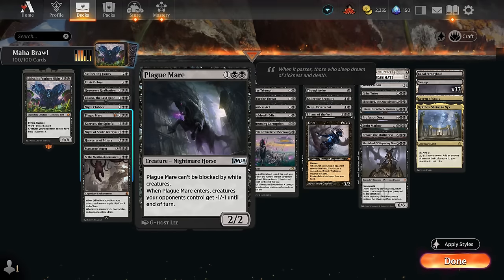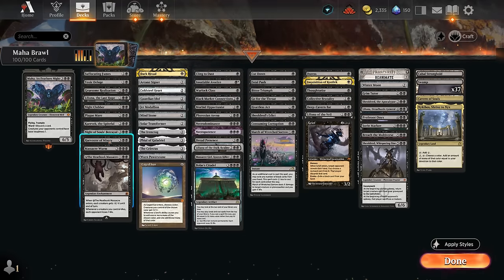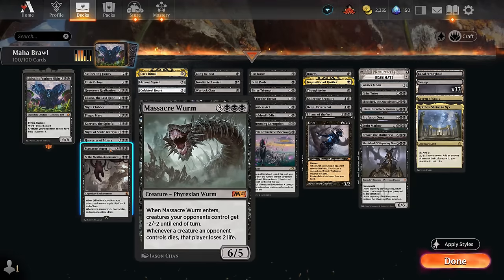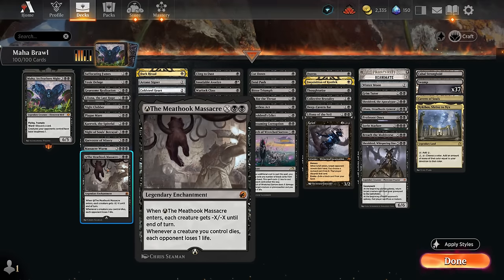Both Night Clubber and Plague Mare have minus 1 stapled onto a 2/2; Night Clubber can be blitzed, and Plague Mare can't be blocked by white creatures. We covered Carvac and Night of Souls Betrayal. At five mana, Harvester of Misery can also be discarded for 2 mana as a smaller removal spell, or cast for the full price to give all creatures minus 2 minus 2 until end of turn. Meat Hook Massacre is the nerfed version but still good enough to scale with mana.